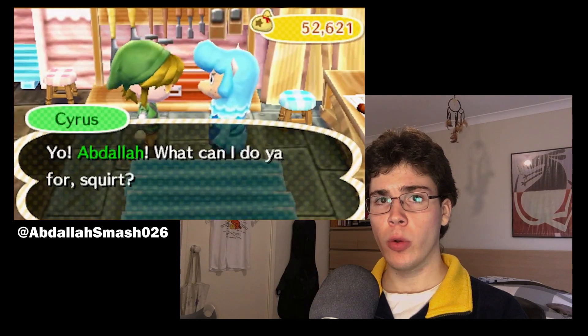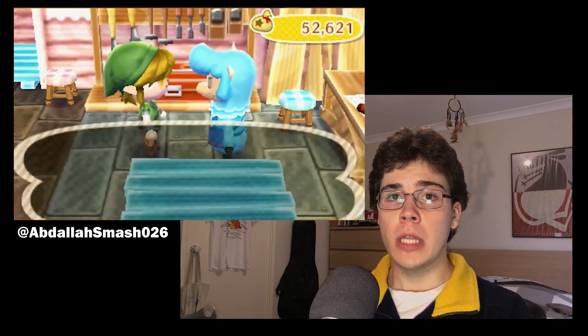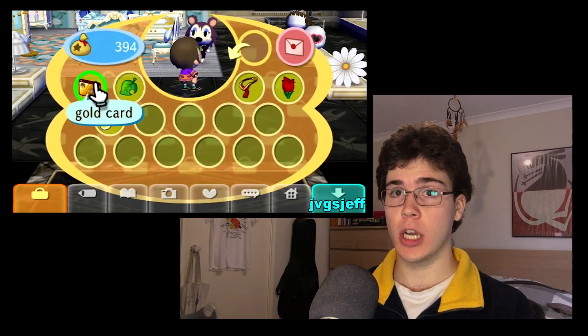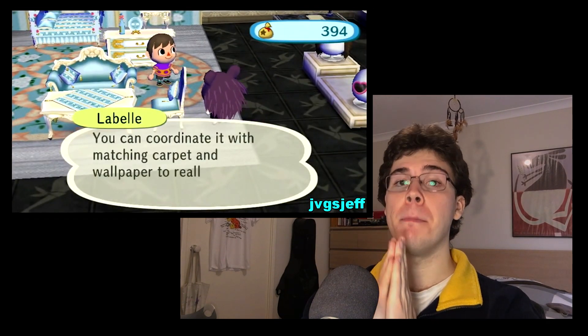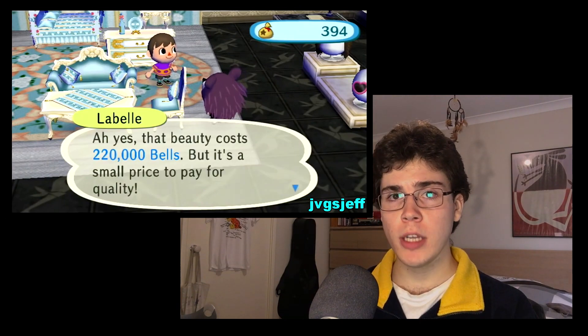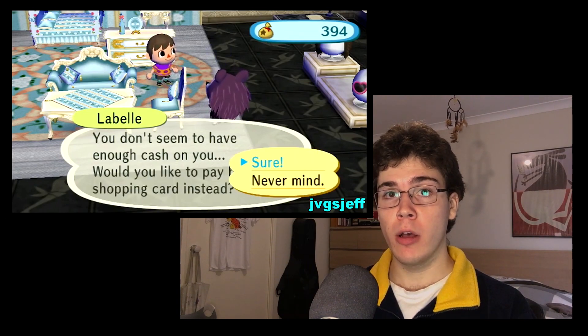I forgot color variants were even a thing in New Leaf, and New Leaf handled them so much better — you just got the original customized by Reese. Seeing as the super high cost of most items and furniture isn't going to change, where are City Folk's credit cards? They somehow skipped New Leaf, but Nintendo, I am begging you, please add them back to New Horizons. If you're going to raise the prices on furniture so high, at least make it accessible for the people who can afford it. It is an essential.